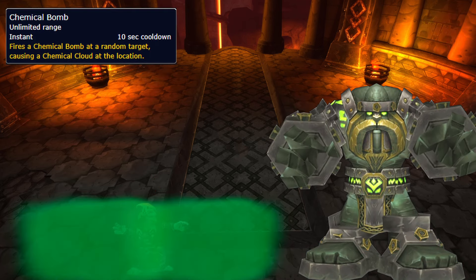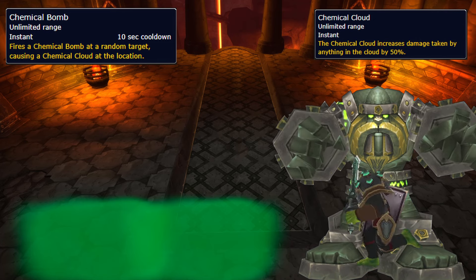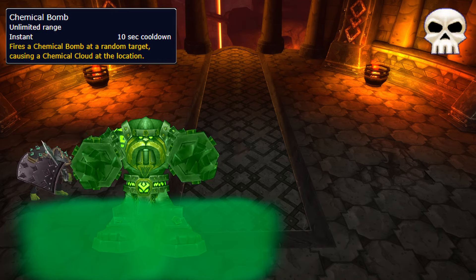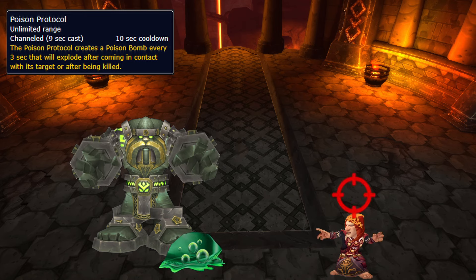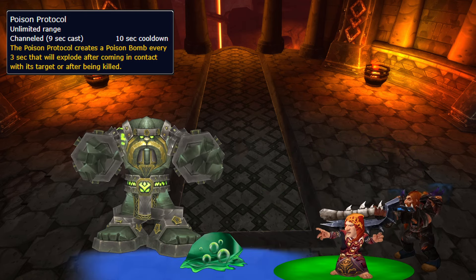Toxitron spawns poison clouds under a random person, so move out of it ASAP. It makes anything inside take increased damage, so drag the bosses inside for a nice damage buff. On heroic, they now also deal damage, and the entire raid will occasionally be pulled into the centre of one, so use a speed buff to get out ASAP. He also spawns adds that fixate on random players, exploding and dropping slime pools if they reach them, so use slow and cleave them down.